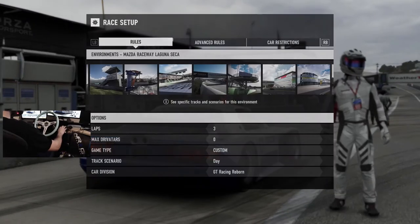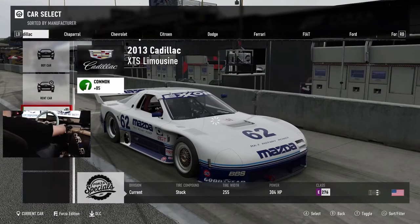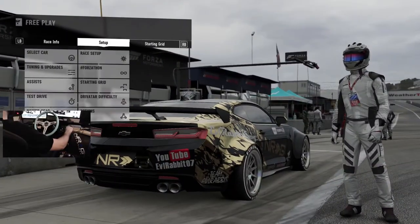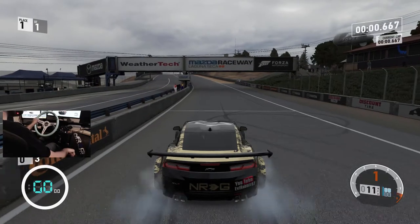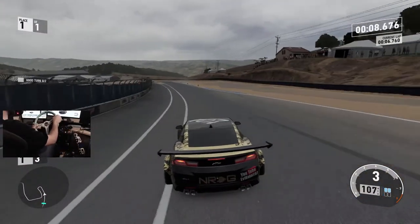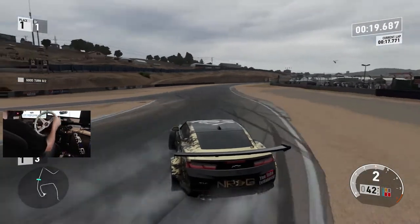So we're gonna switch this up and get in our Camaro ESD8 car and shred a lap here at Laguna Seca. See if we can't get that corkscrew down. And there it is — a lot different sounding than the quad rotor. So now let's see what we can do in a car that's actually set up for drifting. A lot different.